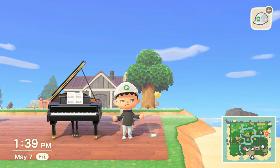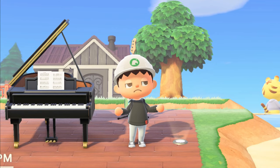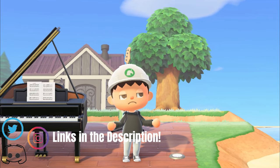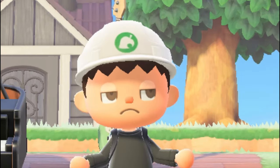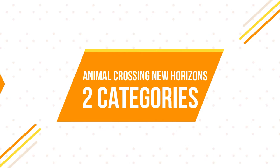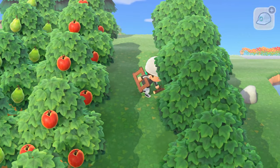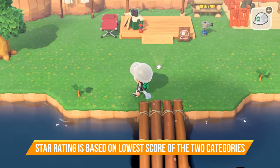So how do you get your island from a three or four star rating to the max of five stars? Well, it's easy. You just have to have at least a total of 665 development points and at least 450 scenery or nature points. Isabelle will judge your island based on these two categories — the development category and the scenery or nature aspect — and your star rating comes from whichever category has the lowest points.